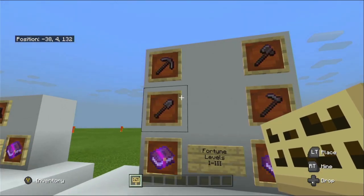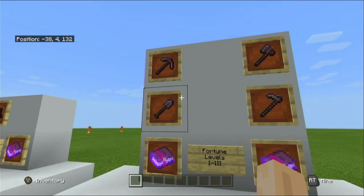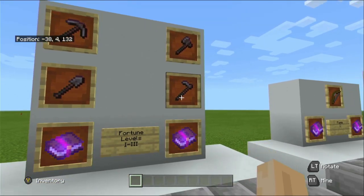I'm going to go through the examples of each one. For the shovel, it will yield more flint from gravel. For the axe, it will harvest more drops from leaves — so saplings, sticks, and for oak and dark oak you'll get more apples. For hoes, it will drop more crops or more seeds: for wheat it drops more wheat seeds, for carrots and potatoes it drops more of those, and for beetroot it drops more beetroot seeds.